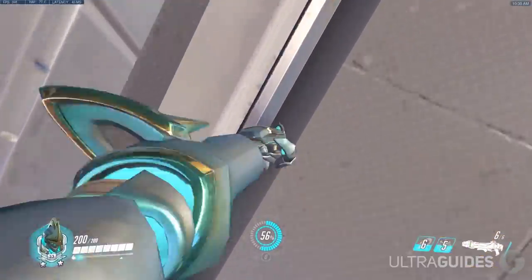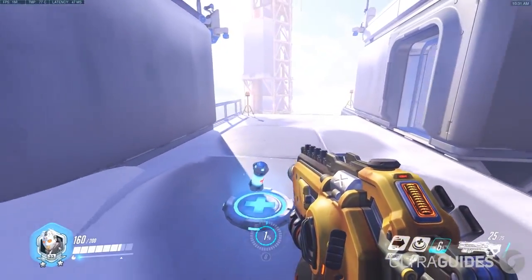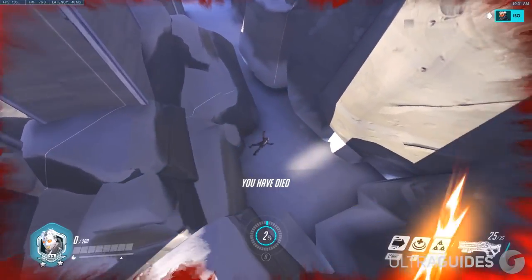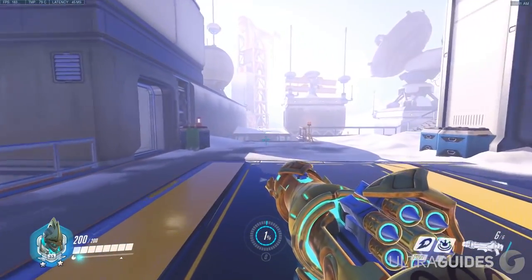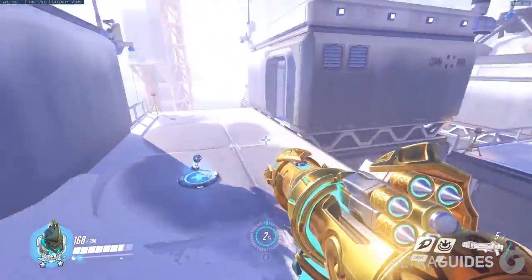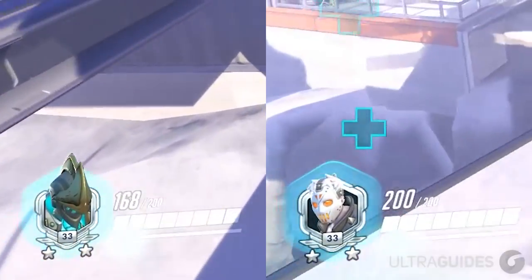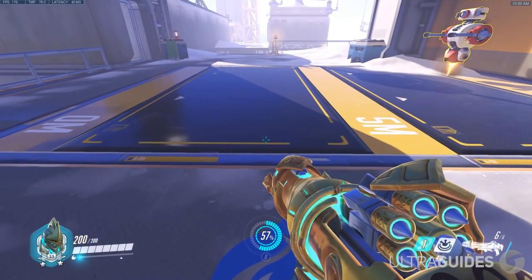Next up is the Rocket Jump. This is like any other knockback jump, like with Soldier or Zarya. You aim at the feet, you primary fire, and then you jump right as the primary goes out, and you've reached extra height. Notice I've actually shown you Soldier's clip here just so that you have a bit of context - Zarya's is actually the same height, and old Pharah's is also the same height. Now let me show you the new Pharah. You actually get so much higher up, and on top of that, look at your HP - you're not taking anywhere near the same amount of damage.